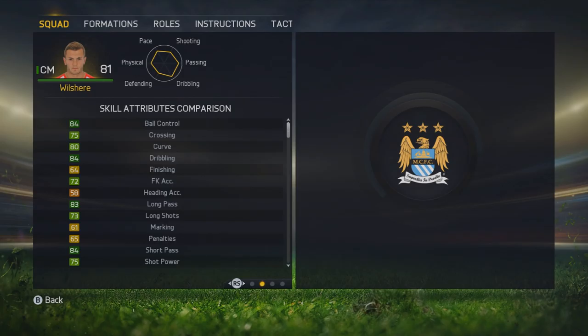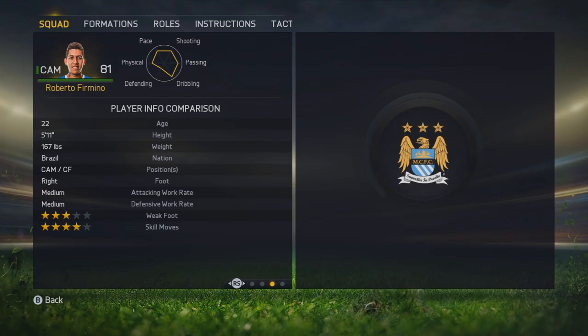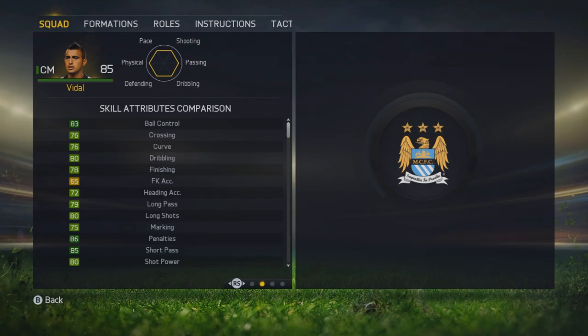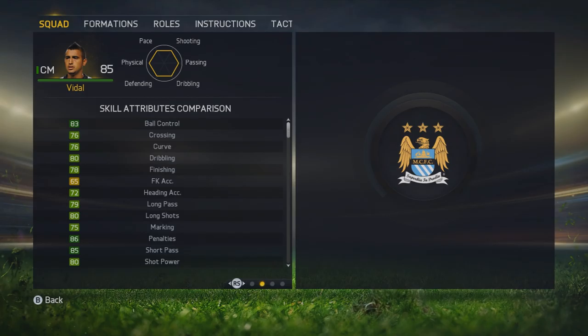Look at the reserves — staggering. Wilshere, Roberto Firmino, Verratti, Marquezio and Vidal — they're all there. This isn't fake. This isn't staged. This is a real glitch that you can do in career mode right now. Vidal's a beast — and we just traded him for one player and got four others as well. It's just ridiculous.